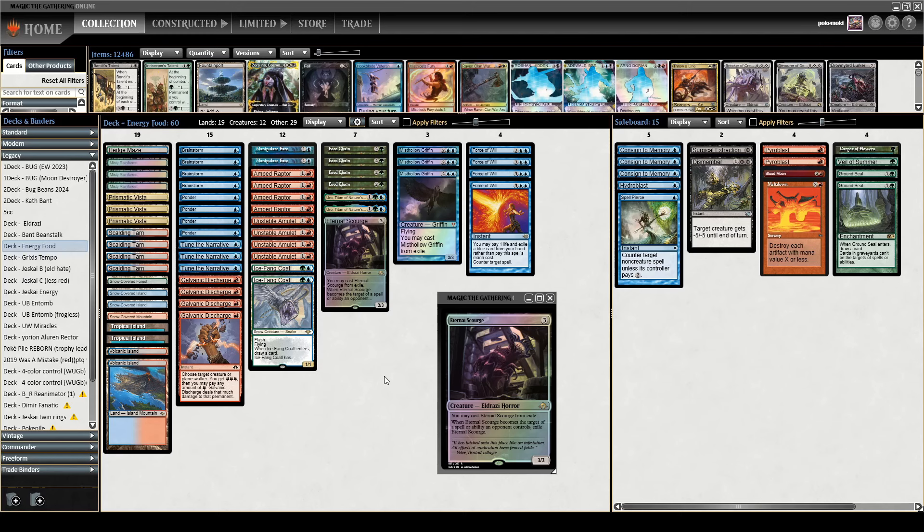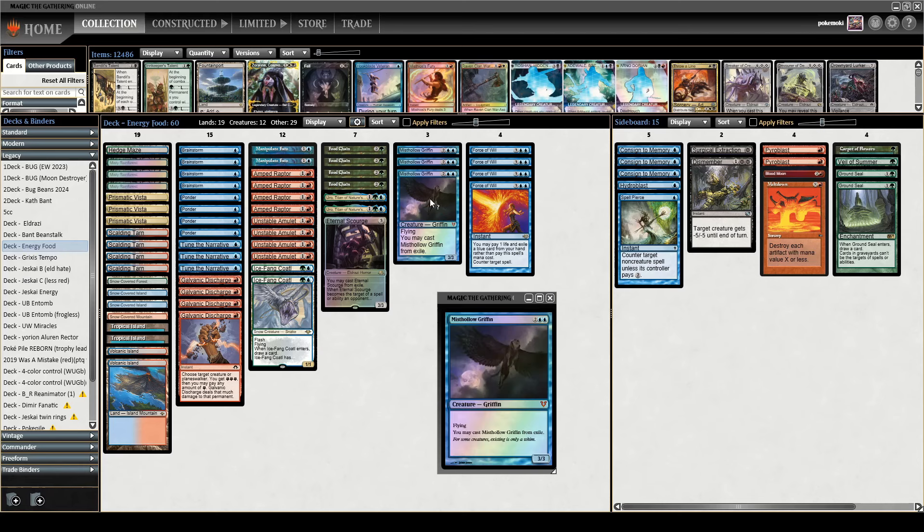Modern Horizons 3 gave us an interesting alternate win con in the form of Unstable Amulet, which says that whenever you cast a spell from anywhere other than your hand, Amulet deals 1 damage to each opponent. So as long as we're looping the Misthollow Griffins, Amulet is triggering. This is very promising because your win con can also be your card advantage engine, where if you have other ways to generate energy, Amulet can flip multiple cards off your deck to help find the combo. To support this, I've included the Blue-Red Energy package seeing play in Modern: Tune the Narrative, Discharge, and Amped Raptor.